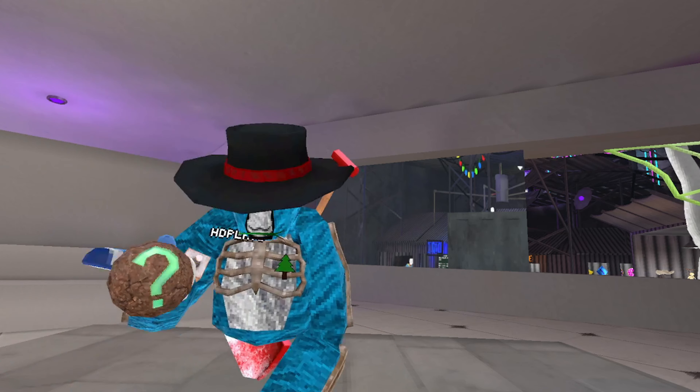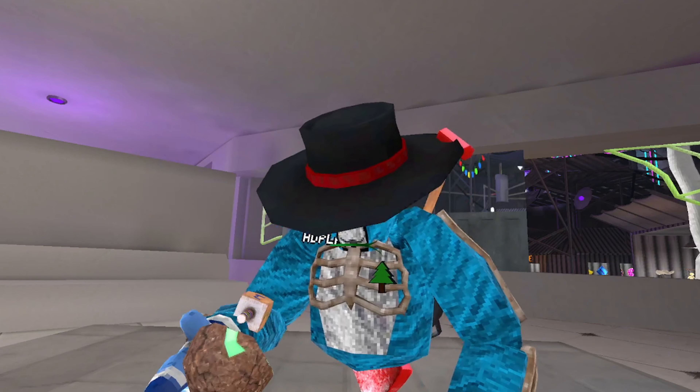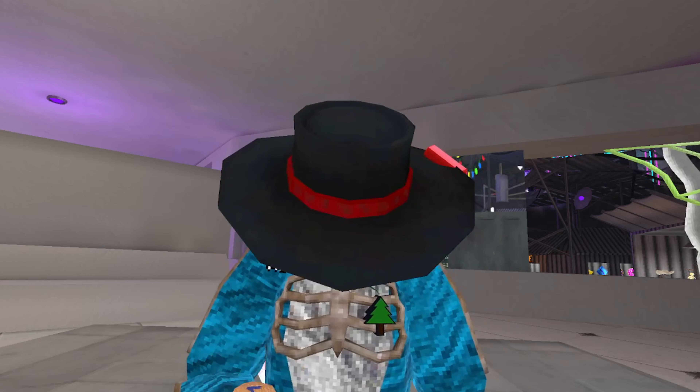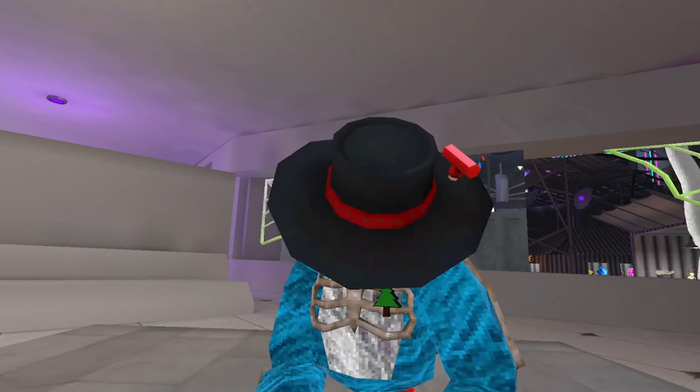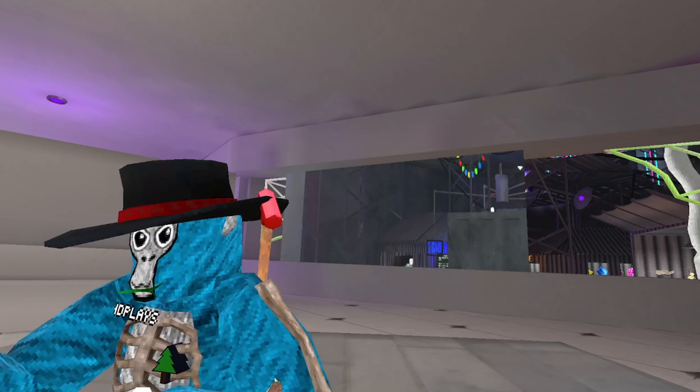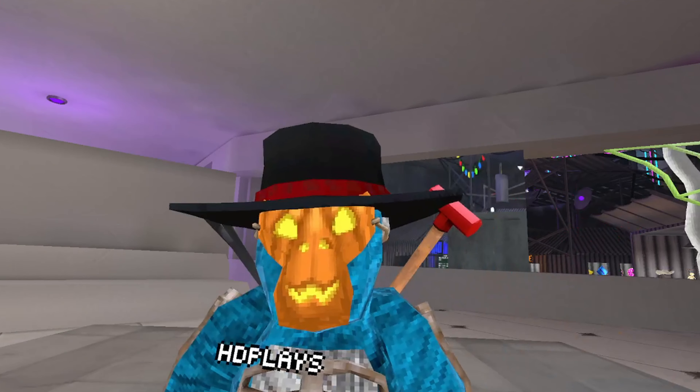We got this thing which you break open - just smash it against the ground and it gives you a random answer inside. It can be no, it can be yes, it can be escalator. Seems likely. Also there's this, which is like a pumpkin gorilla mask.